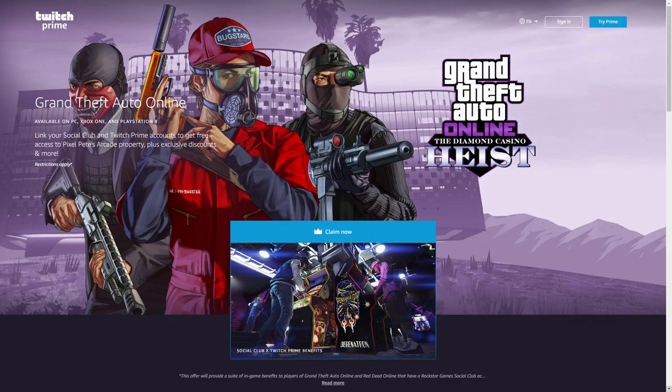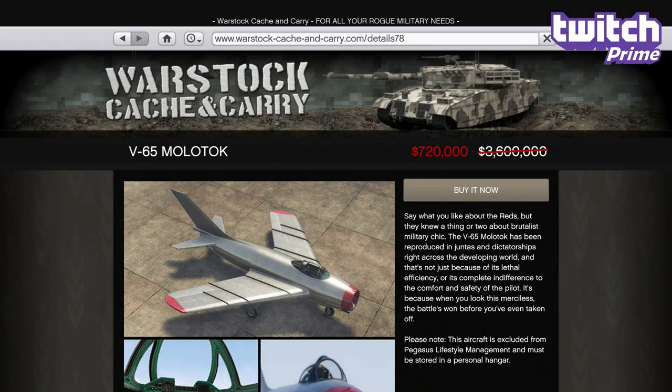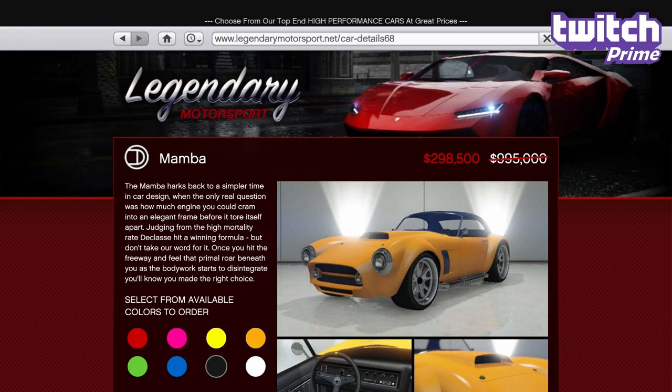In terms of discounts specifically for Twitch Prime members who've linked their Rockstar Social Club accounts, you'll continue to get 80% off the V65 Molotok and 70% off the Mamba. Since Twitch Prime bonuses last 2 weeks, we should see something new next week.